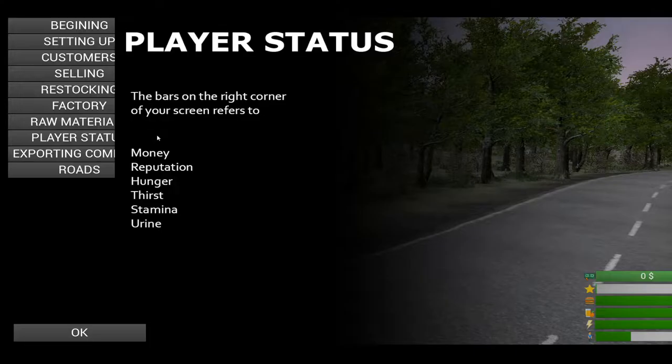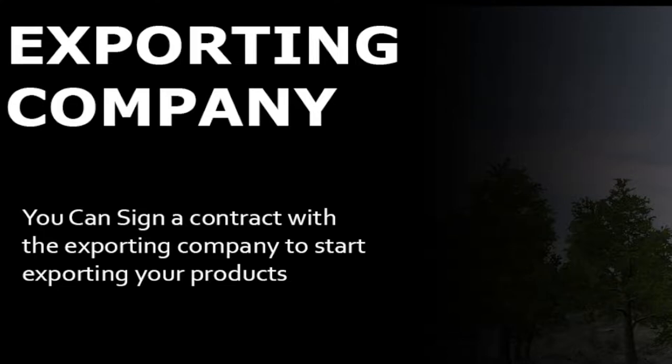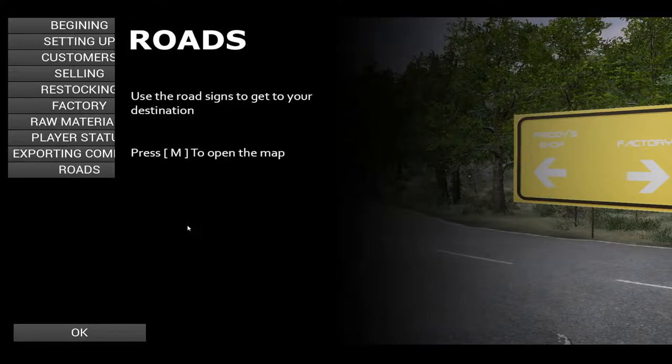So they tried to implement some survival mechanics in this game. At most curious. So we will see how we can abuse that system. Next up, exporting company. You can sign a contract with an exporting company to start exporting your products. Lots of exporting words there. Guess who will export much? Not us. And last but not least, roads. Use the road signs to get to your destination. Press M to open your map. So we have driving in this game. This gotta be good.